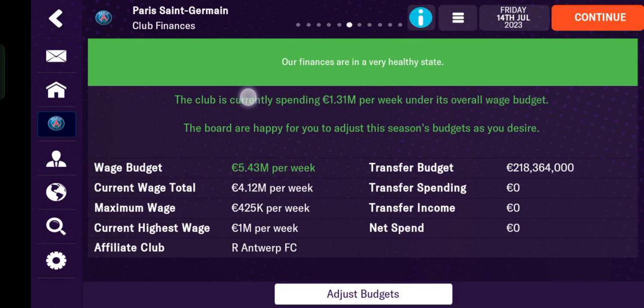You can also see the affiliate club — here it's Royal Antwerp. The club is currently spending 1.31 million per week. You can adjust this: decrease the transfer budget and increase the wage budget, or decrease the wage budget and increase the transfer budget.